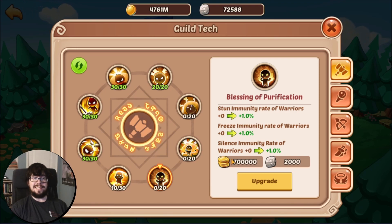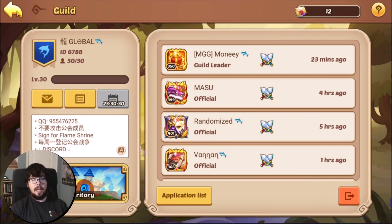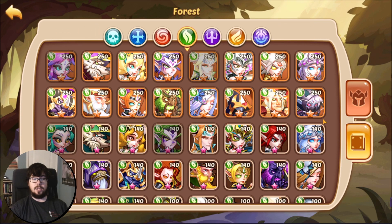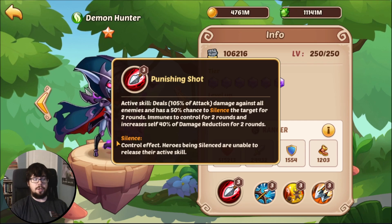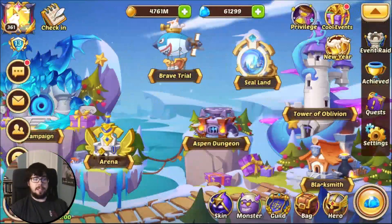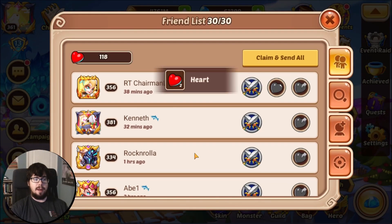Last up we have stun, freeze, and silence. Stun is like Fire Fist — the spinning circles above your head. Freeze is pretty self-explanatory; you'll turn to ice, for example from Sierra. And silence means you won't be able to use active skills, for example from Demon Hunter. If you always want a refresher on what these skills do, you can go to a hero that has one of them — DH Games has added these descriptions. For example, if we slide over to Demon Hunter and go to her active, silence is orange, and it's a control effect: heroes being silenced are unable to release their active skill.